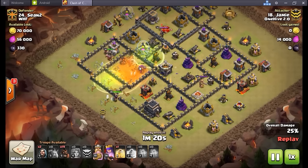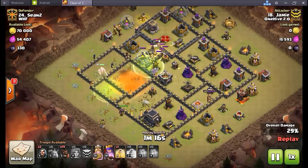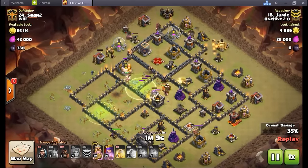A couple backstreet valkyries coming out — kind of scary, but because the heal spell and poisons are early, her valks are just fine. The valkyries move in, take care of that defensive queen — down she goes in just a matter of about two seconds. Starts to sprinkle hogs in out of the queen chamber now that she's dead.